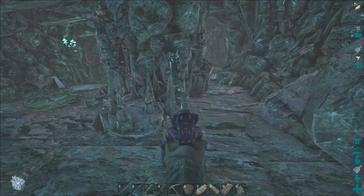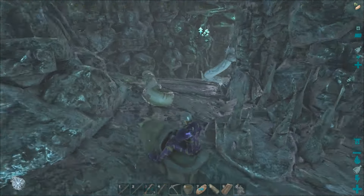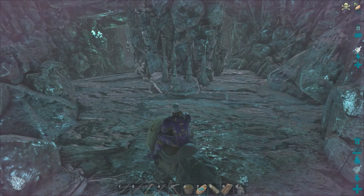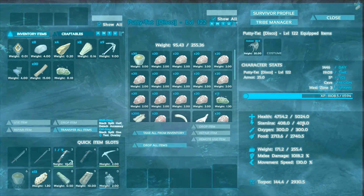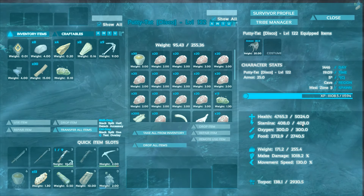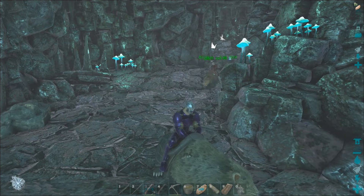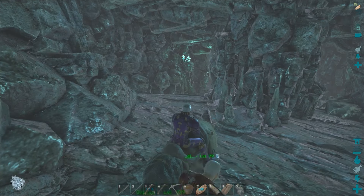No survivors up there. Do you want to go left or right? I'm putting some meat in the saber again. Is he a fresh tame for you? He hasn't been tamed that long. He's already two levels up. I'll probably do this cave two or three times and not get a level with mine. What are your stats? Health and melee - I have 3.6k health and 380% melee. Yeah, I have 5k health and 1k melee, it's ridiculous. Do you want to go right or left?